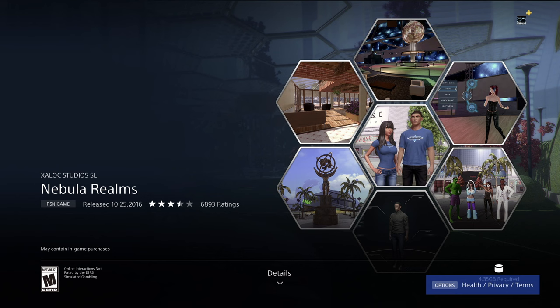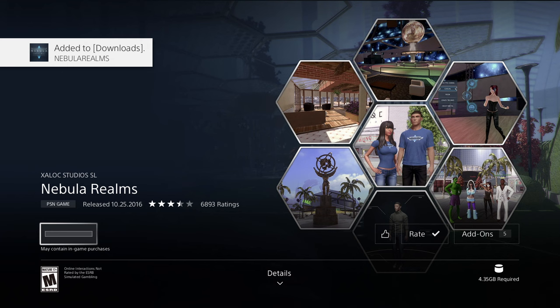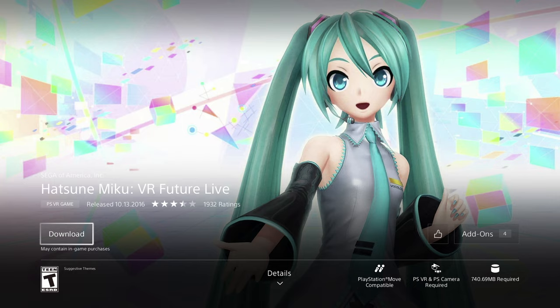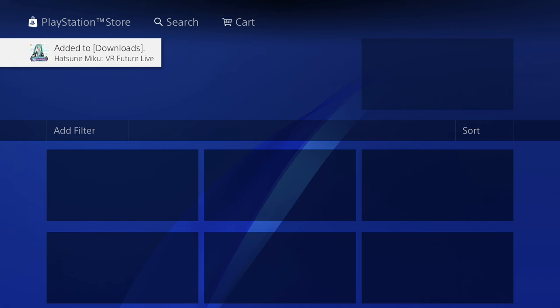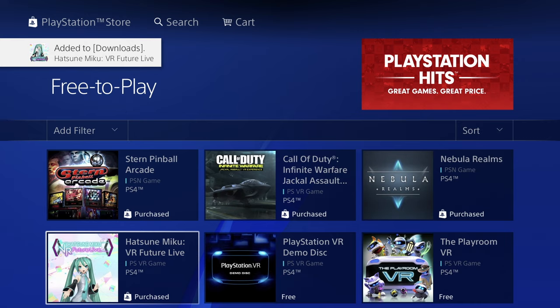This next game is pretty good and we're looking at 4.35 gigs. As long as you have enough space, you should be okay. If you get stuck for any reason, just restart your PlayStation — sometimes some games will stay unavailable and you'll have to try later. This one is 740 megabytes, so download speed should be quite fast.